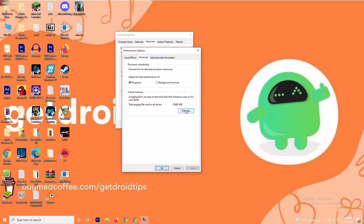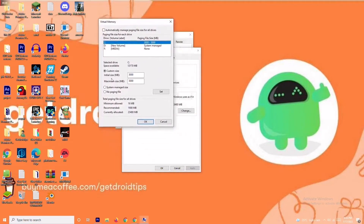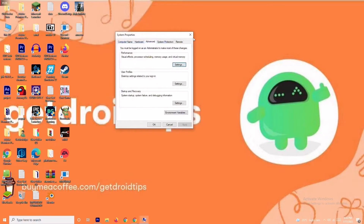As you can see, there is a default value given for the initial size. You have to change this to 4096 for the initial value, and in the same way for the maximum size also change it to 4096. Once it is done, click OK and check whether the issue is resolved or not.